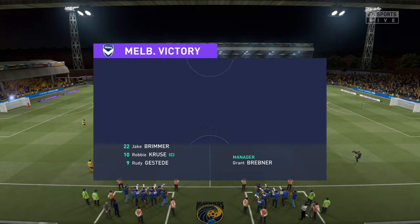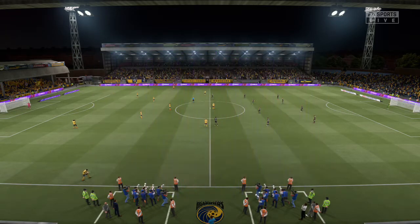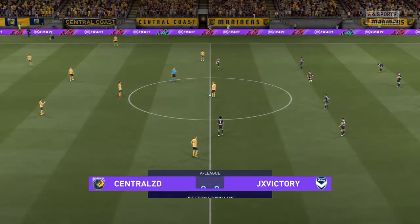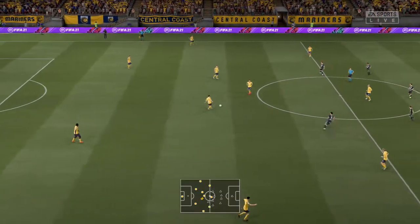Introducing the visitors' lineup today — an element of caution about the selection. A 4-5-1, with the five players behind the lone striker needing to support him. There's a very strong midfield both offensively and defensively, and the back four will be protected throughout the game.